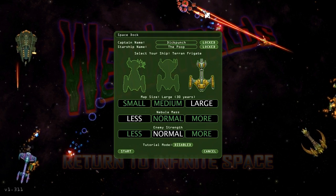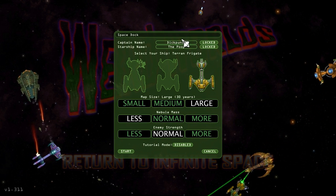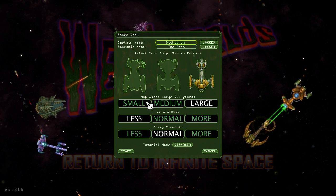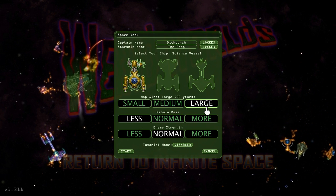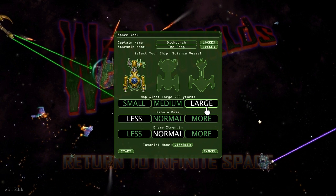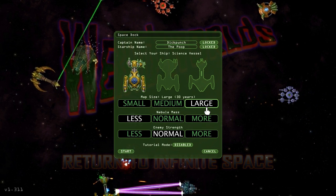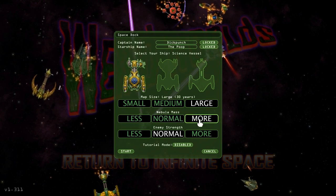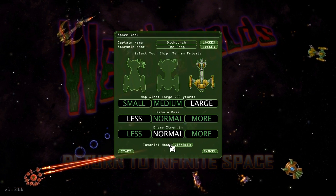We're going to get started here. This is available on Steam for $10. I picked it up in the opening week sale for $7.50. So this is our space dock. You can give your captain a name, you can give your starship a name. I'm Captain Dick Punch, captaining the Poop — both FTL references. We can select our ship: science vessel, pirate corvette, or Terran frigate. Map size changes the number of years we're going to be doing a mission. Let's play as a Terran frigate and start the game.